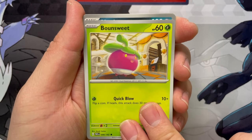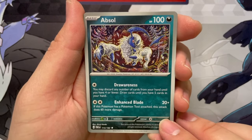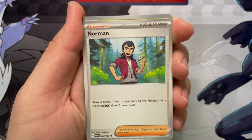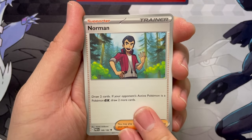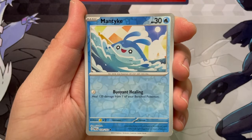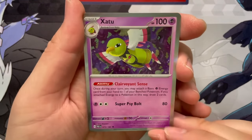So we got a Bound Suite as well. Oh look, it's inside the school. Absol — that is some other crazy art, but that is so good. Simisage, a Norman — oh sweet, new art of Norman. A Reverse Elechid, a Reverse Mantyke, and a Xatu for the holo.